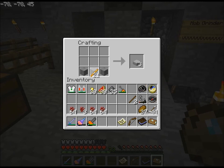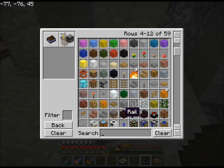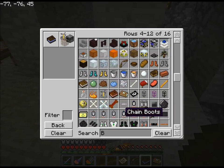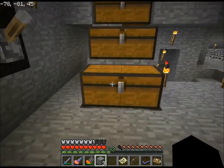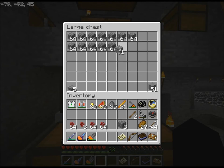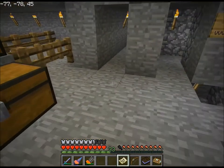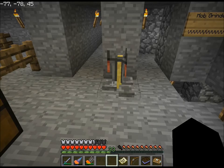I believe it's just like that. Let's see — brewing table... Brewing stand! Just three cobblestone and then a blaze rod. Made it more complicated than it should be. Brewing stand — there, perfect.